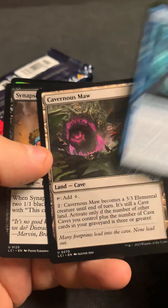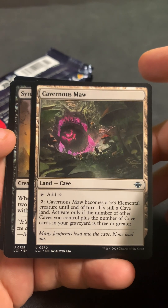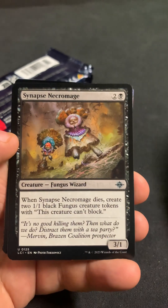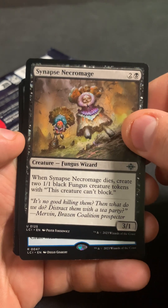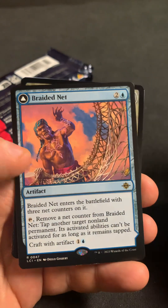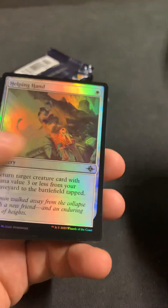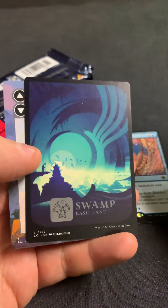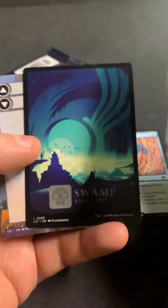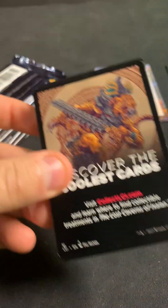We got Zoetic Griff as the first uncommon. Cavernous Moth. Synapsis Necromage. It's got a rare — it is a Braided Net. And then Helping Hand as the foil. Hey, we got one of the full art swamps, that's cool. And then our double-sided replacement card thing.